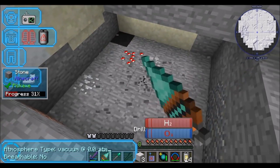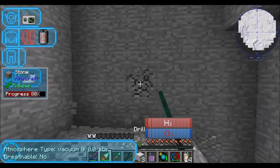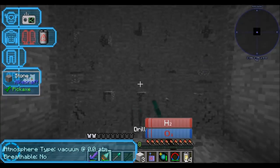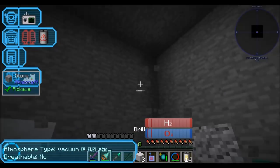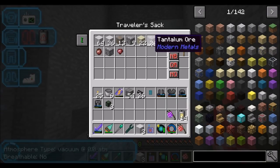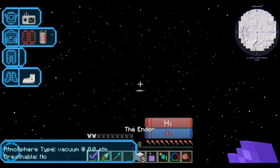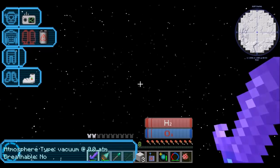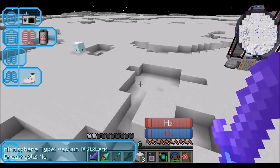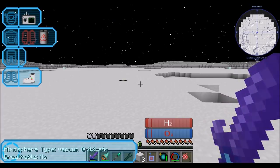No idea how much tantalum I'm going to need — not even a little bit of a clue of what's a good amount. Do I need 50 stacks of it or like six of it? I don't know. But we have now officially managed to get ourselves some tantalum, which is good enough for me. We've got tantalum ore. The sun rises on this planet — well that's neat. I don't see a sun but it's bright out here. So let's get our rocket back onto our space station — we now have the ability to teleport to this planet. I might build a base on it off camera at some point. Let's go and meet at the space station.